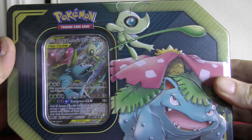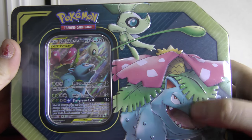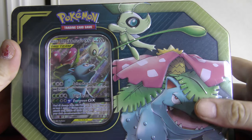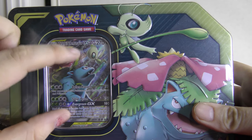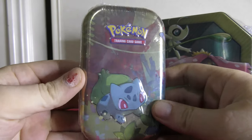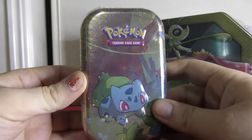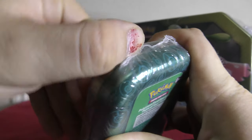Alright guys, so we're going to leave the Venusaur tin to last — and look at that art, that's really epic. I love this art, it's so nice. I love Venusaur's design. A lot of people think it's quite a clunky design, but I love Venusaur. And this card here, I can't wait to get it in my hands and show you guys. But we're going to start with the little Bulbasaur tin first — it's simple, not much going on, and we can get into it and open these things up quite fast.